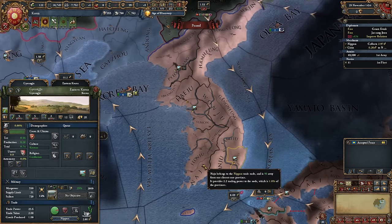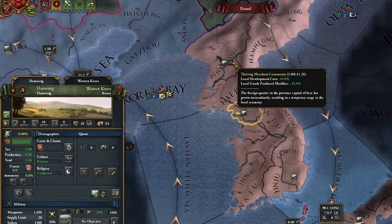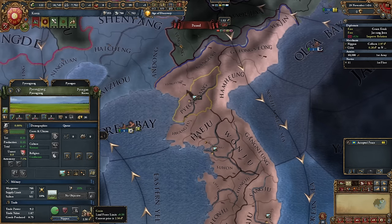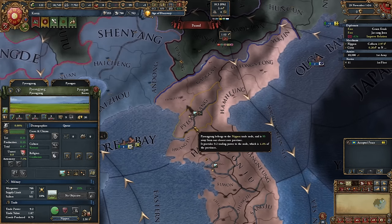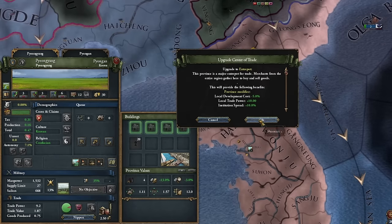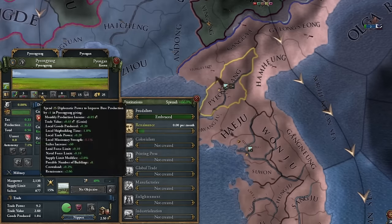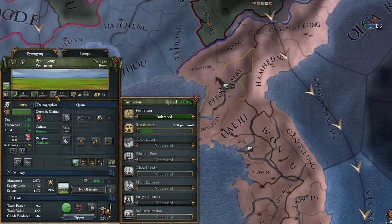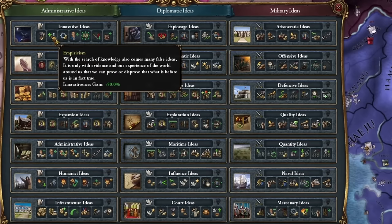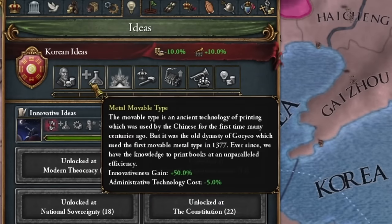If you're focused on increasing your income first, I recommend the Jinju province or your capital. In Ponyang, I had an event that reduced development costs, so I want to introduce institutions there. This province has grain, allowing us to stockpile a significant amount of manpower for the future. I'll develop this province with military points until I can upgrade ports, then alternate between military and diplomatic points, improve infrastructure, and repeat this cycle until renaissance institutions are introduced. I'm adopting innovative ideas in Korea, as nothing suits this country better — you can see how many things are repeated for us.